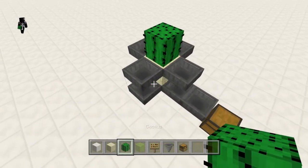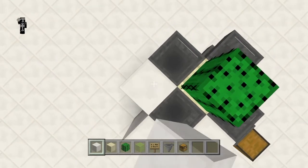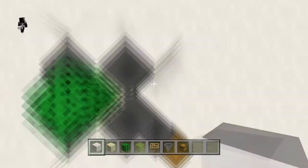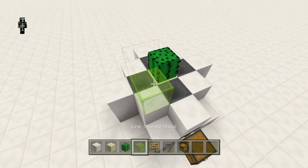Sand block, sorry, not glass. Then put your cactus down on that sand block, and now surround the whole thing in whatever block you're choosing to use. I'm surrounding all the hoppers with quartz, and that's just for aesthetic reasons — it doesn't do anything functional.